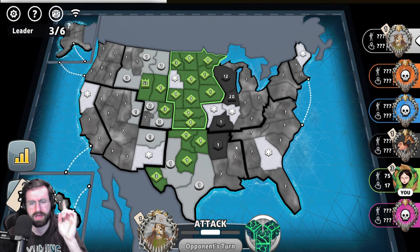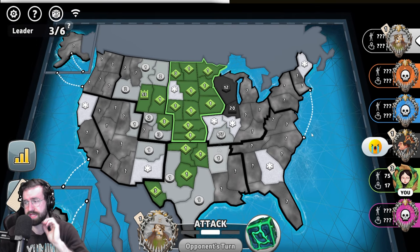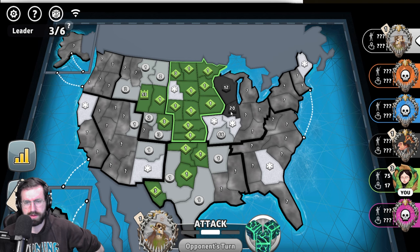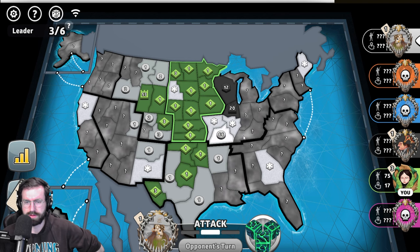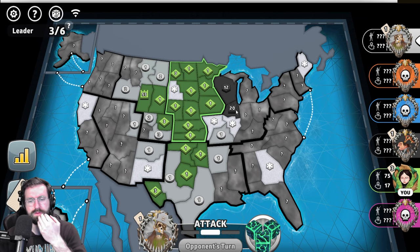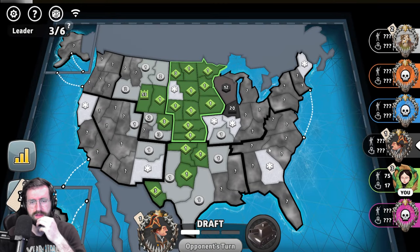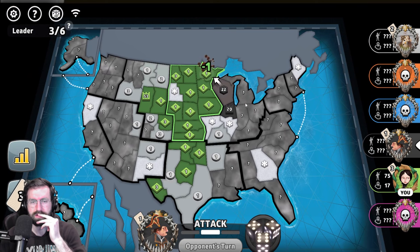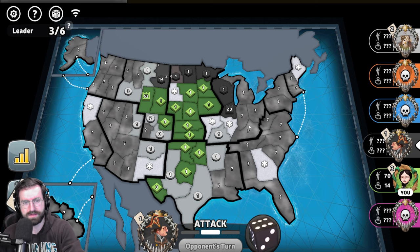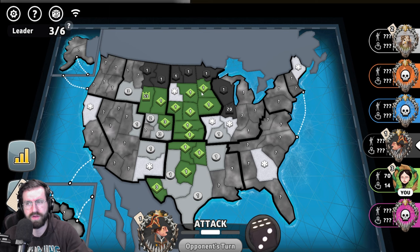We don't aggress white because we're trying to stay friendly so their focus is on black. Their priority is hitting the black player. This is arguably the most important turn of the game — white aggressing black fully here with a full 66 stack, originally 77. White's got to hit a 20 cap and an 11 cap in the top right, plus that 12 stack. White is running out of time though.